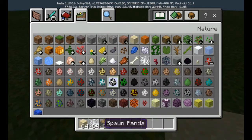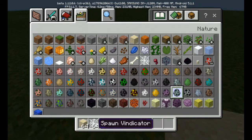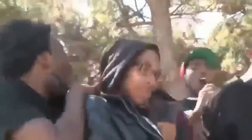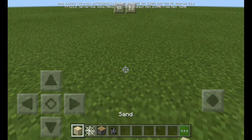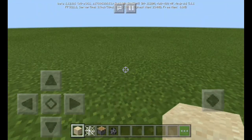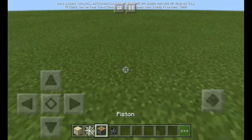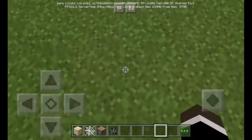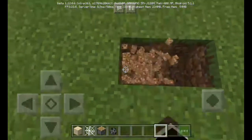This is it! We just need four items — it's the sand, the cobweb, the pistons, and the silverfish! The silverfish have the job to do!